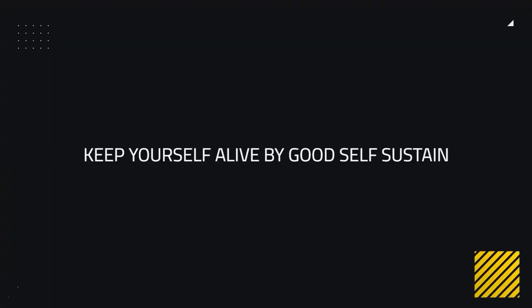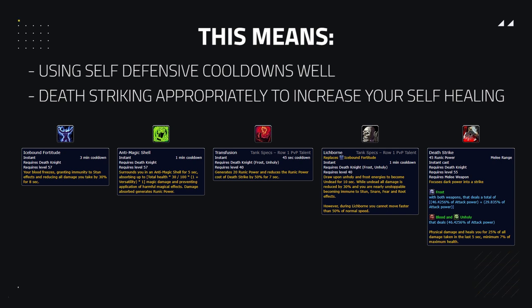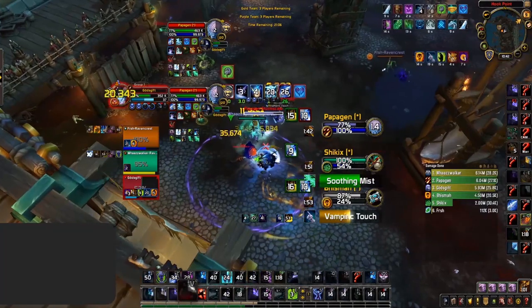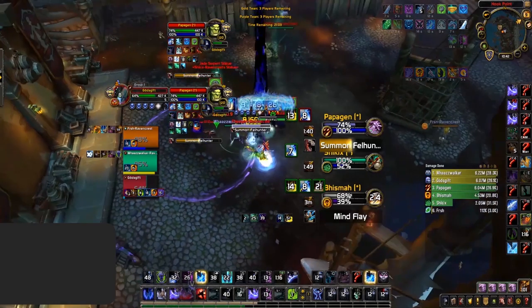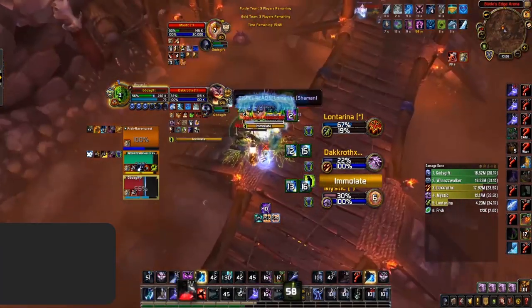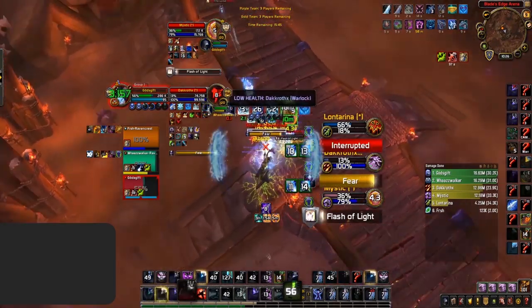Now for defensive playstyles: if you're taking pressure, it's important to keep yourself alive through self-sustaining measures. This means making great use of your self-defensive cooldowns as well as Death Striking appropriately to increase your self-healing. Death Striking whenever you take pressure will counteract some of it, and it's especially effective during big bursts, as you do more healing depending on the damage you took in the last 5 seconds. For self-defensive cooldowns, coordinate with your healer to make sure you don't overlap other big defensive cooldowns — some of these can be lifesavers, as showcased, paired with a Death Strike allowing Zeepi to just about survive.